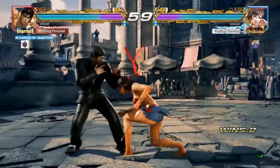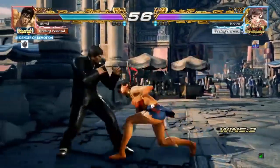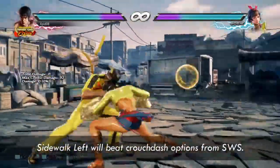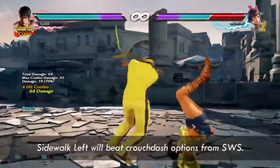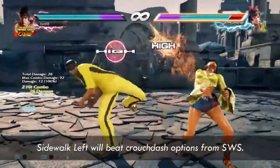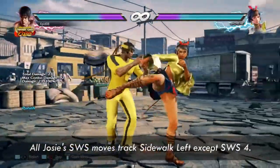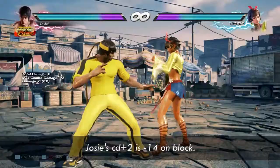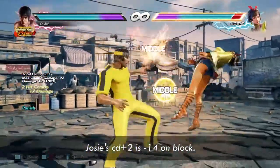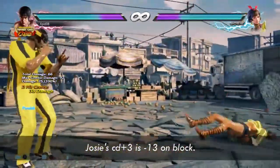Right here you can see she's doing crouch dash moves after down-forward 4. You can actually sidewalk left after blocking down-forward 4 if you predict crouch dash moves. But be careful because everything from Switch stance except Switch 4 will track sidewalk left. If you block a crouch dash 2, remember to punish with 3-plus-4-4. And if you block a crouch dash 3, punish with while-standing 1-2.